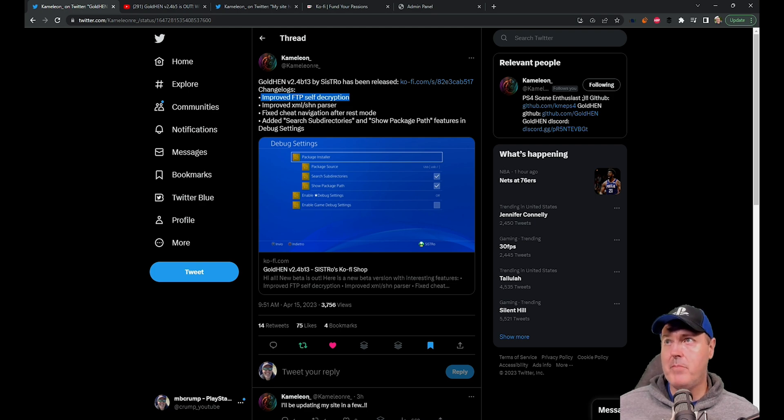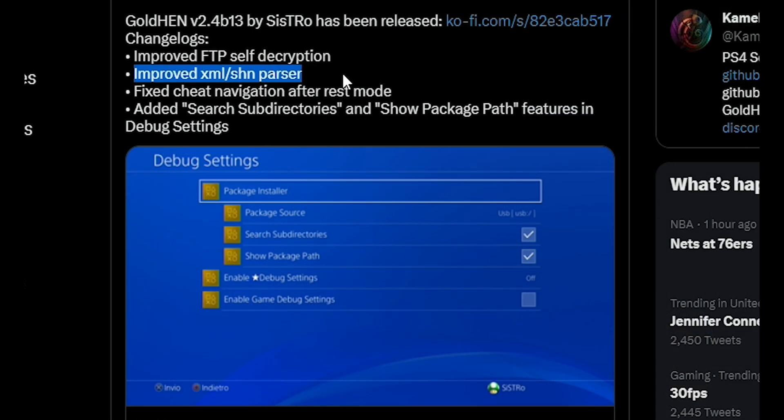The next change is an improved XML SHN parser. From what I understand, this relates to the different cheat files you use for your games, which are typically in those formats. This is an improved parser, which is how the application reads through those cheat files in order to present those cheats to you.